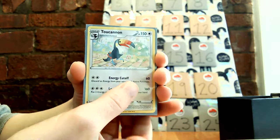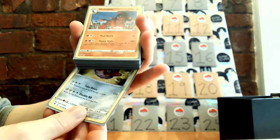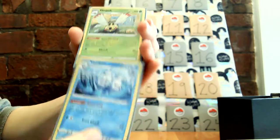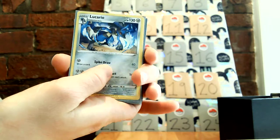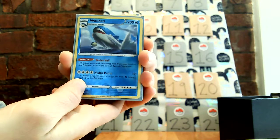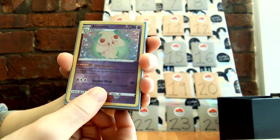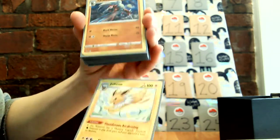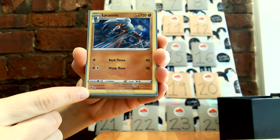All right, so Shiftry — some of these I got more than one of. Two Togecanon, Furfrou, Mudsdale, Vanillux, Ninjask — I actually got two of those, how exciting. Lucario, I got two of those as well. Wailord. Alcremie, got two of those as well. Jolteon. I know there's a Vaporeon in here somewhere too. Lycanroc — I believe I got two of those as well, yeah, there's two you can see in the bottom there.